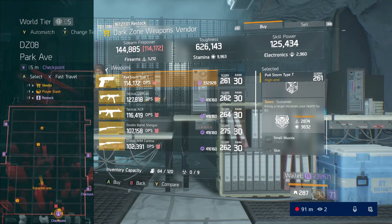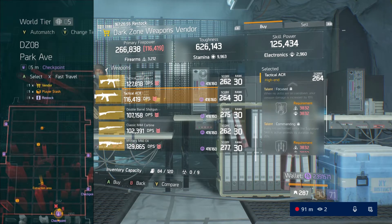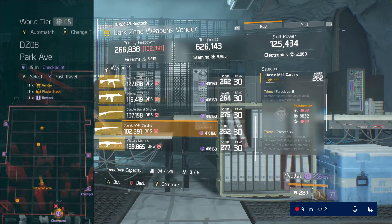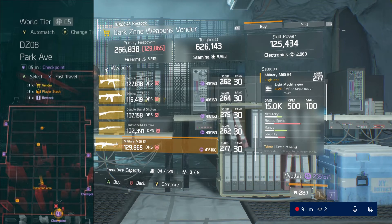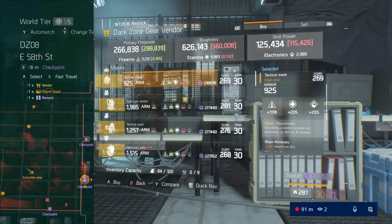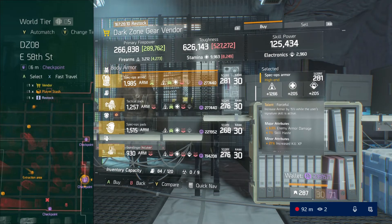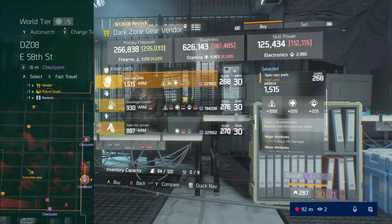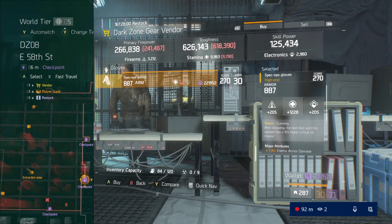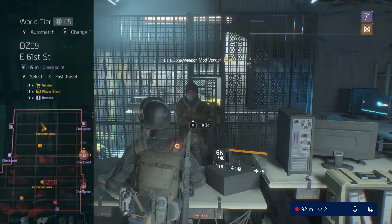1.8.1 is pretty legit. I really like that they increased the amount of division tech you can get in the game because farming for division tech right now is ridiculous — everyone is farming for it. It's hard to find in the Dark Zone and in Resistance it was more tedious before, but now with 1.8.1 out it is a lot easier to get a decent amount of division tech. You need that division tech to upgrade your gear at the optimization station, so it is a hot currency. I'm glad they did this because I was able to upgrade a couple of my classified sets now.